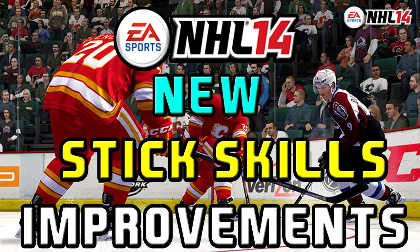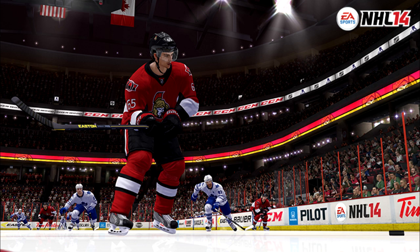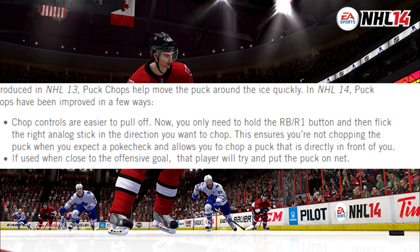In this video we're going to be talking about stick skills — the one-touch dekes and all the new improvements like puck chops. So first point: puck chops, introduced in NHL 13, help move the puck around the ice quickly. In NHL 14, puck chops have been improved in many ways. Controls are easier to pull off — you only need to hold RB/R1 and flick the right analog stick in the direction you want to chop. This ensures you're not chopping when you expect a poke check, and if used near the offensive goal, the player will try to put the puck on net.